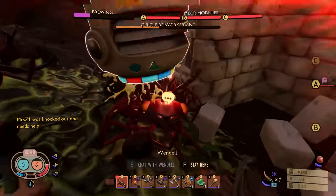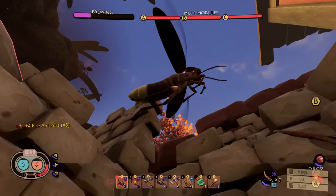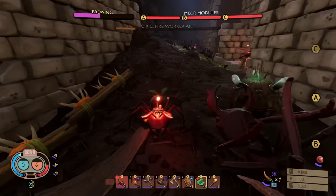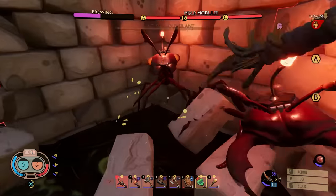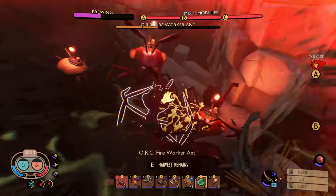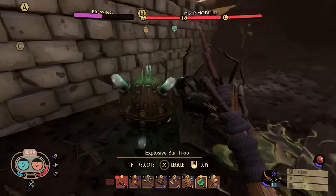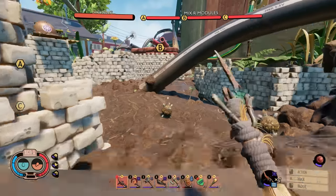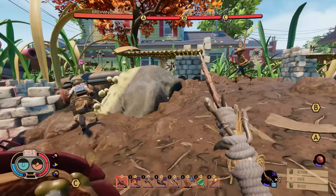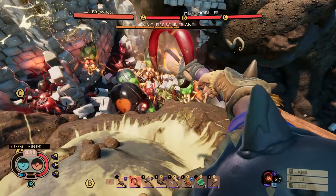Those buildings in the grottos did absolutely nothing. I think this side is only fire ants pretty much. Also these bombs aren't really doing anything. I can come help — there's a lot over here, holy god, they're attracted to me.